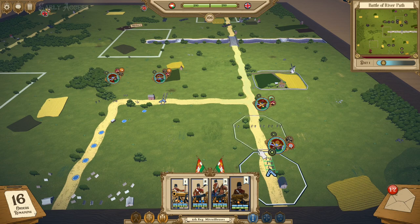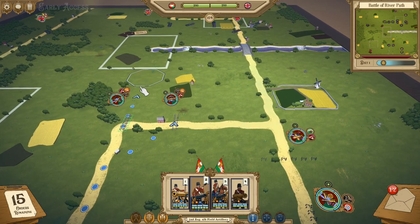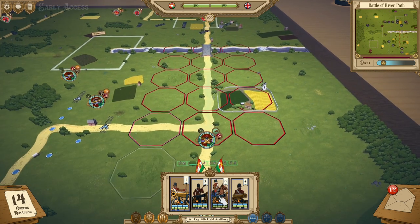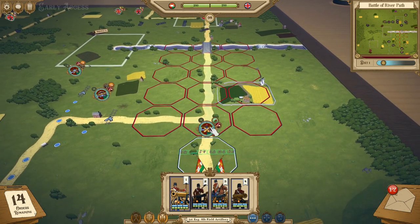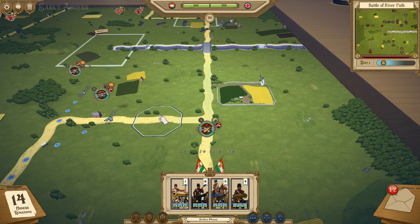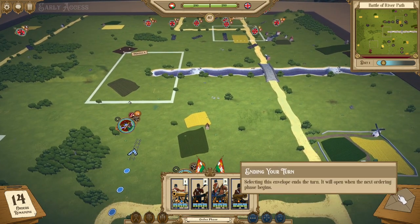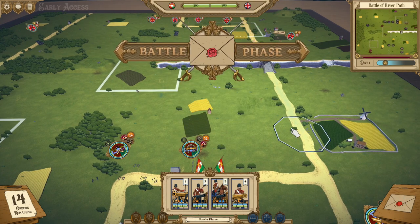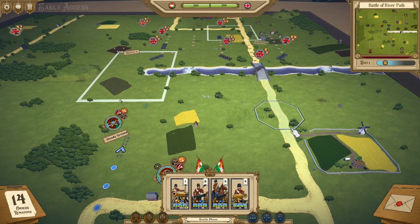That is important to keep in mind. Let's get into this match. For example, this regular four-range artillery now has five range — you can see it covers quite a vast distance once properly set up. Now let's go against an enemy unit to show off suppression, the other new ability we can use.